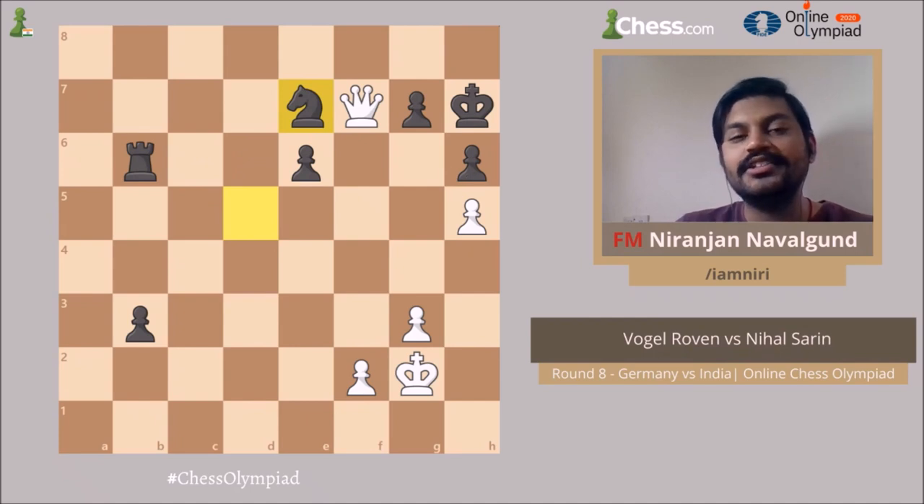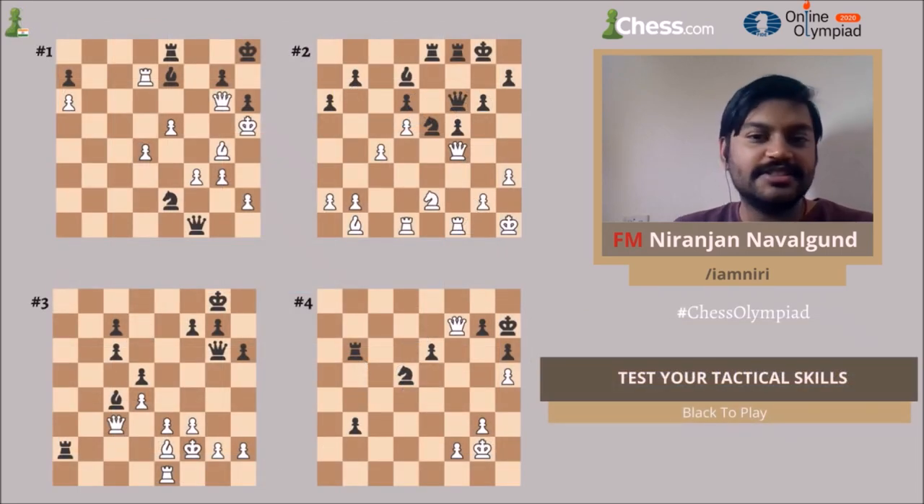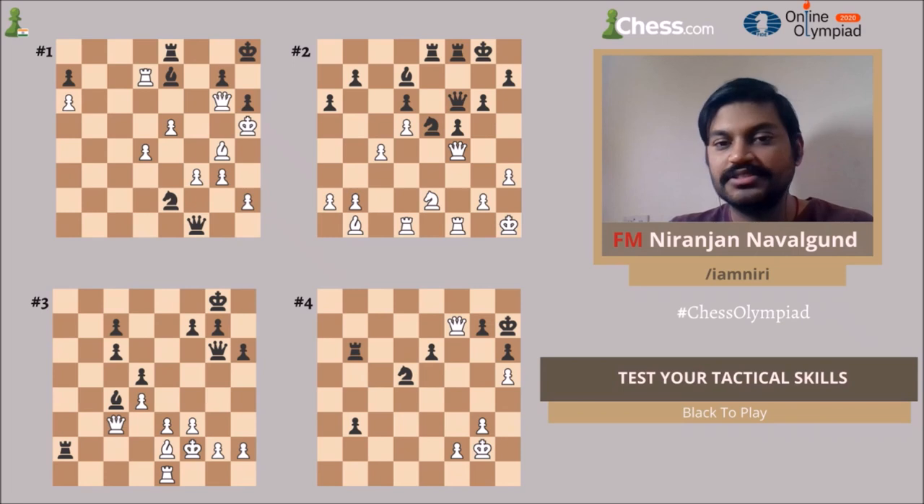I hope you enjoyed all four positions. Not just here — try applying these four things in your games: see if checks, captures, threats, and pawn breaks are able to help you win some tactical games. We also have a giveaway contest on Twitter, so please go to chess.com India's Twitter profile and be a part of the giveaway. You can also download all the games played by the Indian stars from the Olympiad — there's a link in the description where you can download all the games in PGN. Thank you.